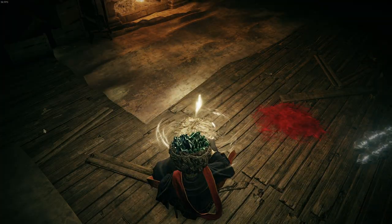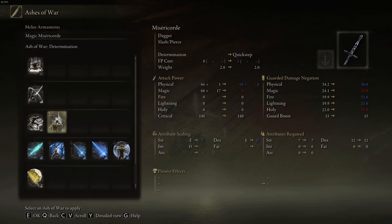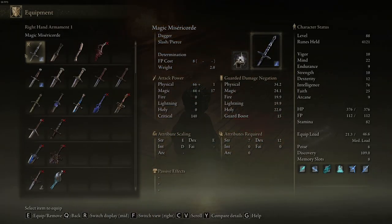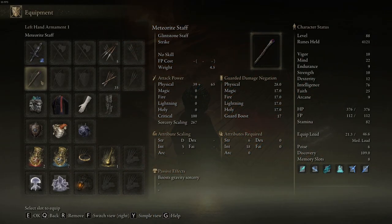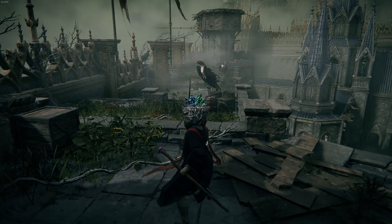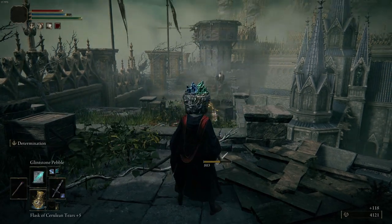To use this, go ahead and apply the Ash of War to a melee weapon of your choice. I'd like to use something nice and easy to use with low requirements for a mage. I'm using this to empower my magic spells, so make sure you have this weapon with the Ash of War in your right hand. Then in your off-hand — your left hand — go ahead and equip your casting staff. For PC users, to apply the Ash of War hold Shift and right-click.